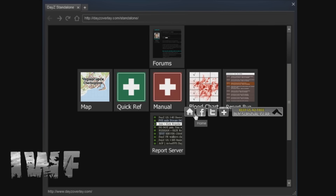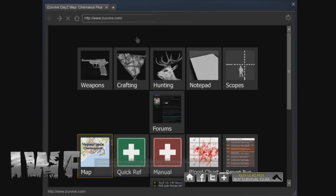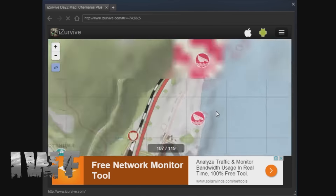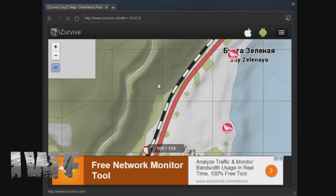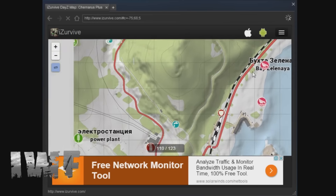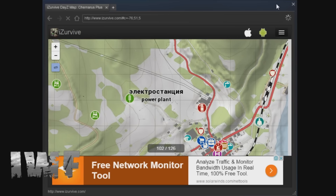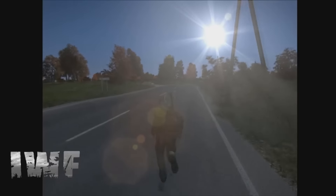I just wanted to bring you this because it's something I've definitely been using recently, especially just for the map scenario. You know, I'm in the game and I'm not sure where I'm going — I can just jump straight in here, find where I am, pick my route, and plan what buildings I'm going to go to, all whilst sat here in-game. So I'm back in game now — we're in Elektro. Let's go to the police station.